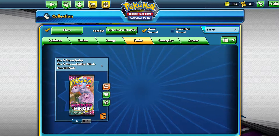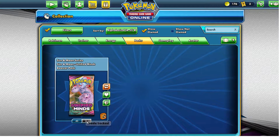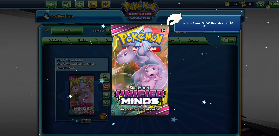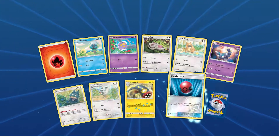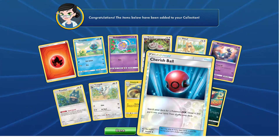All right, we're back. Going to open up 40 more Unified Minds packs. Going to keep those locked because they're in a trade right now. See what we get here. Sorry for the little bit of background noise — got my air conditioners going, but it's hot so I don't really care too much.